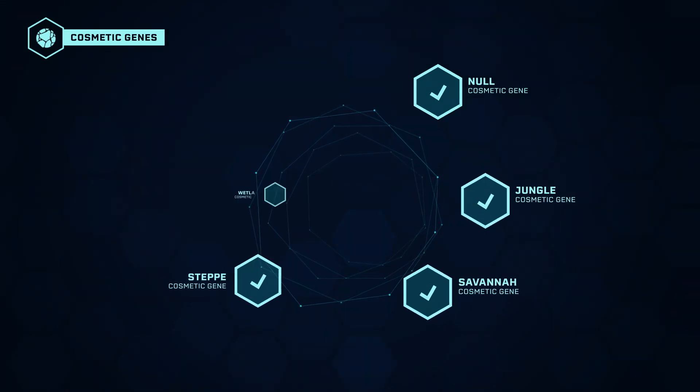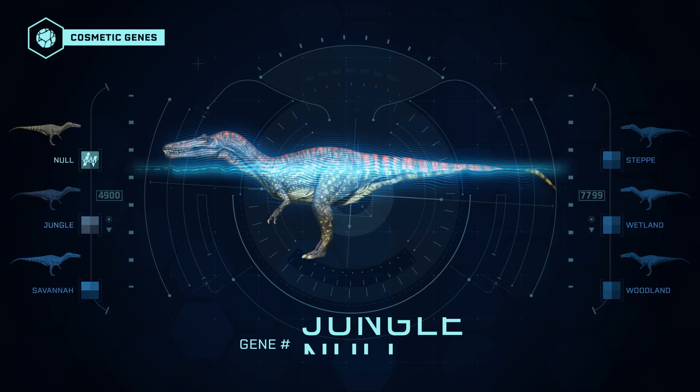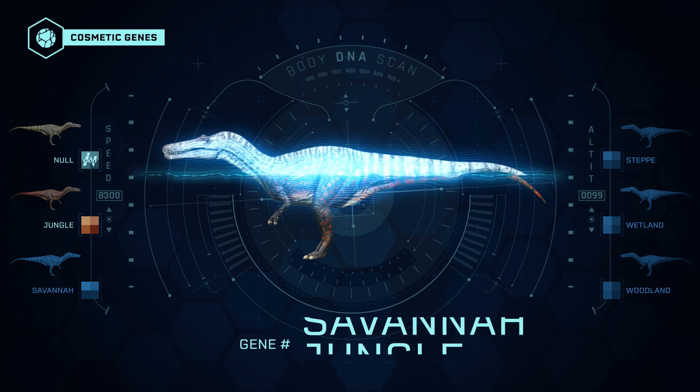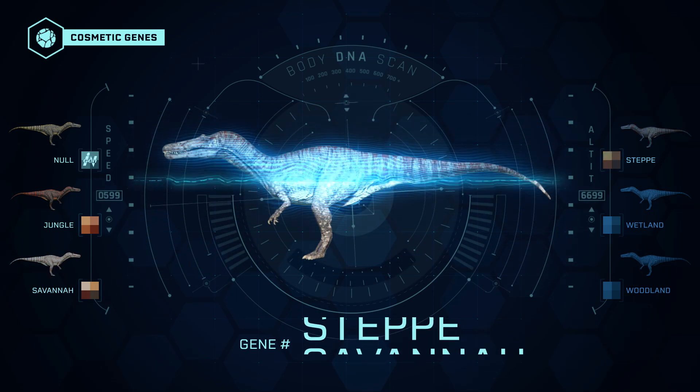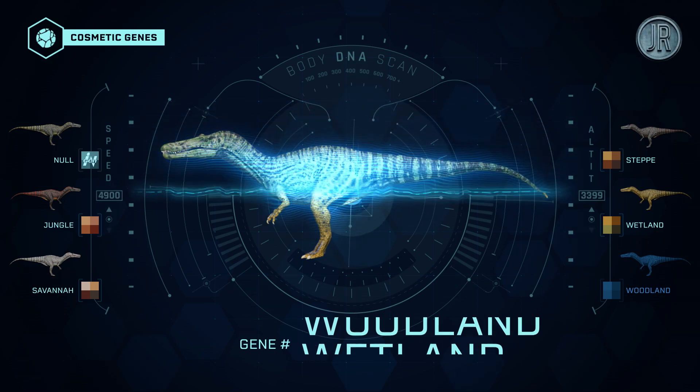This species is available with the deluxe version of the game and has six appearance genes: Original, Jungle, Savannah, Steppe, Wetland, and Woodland.